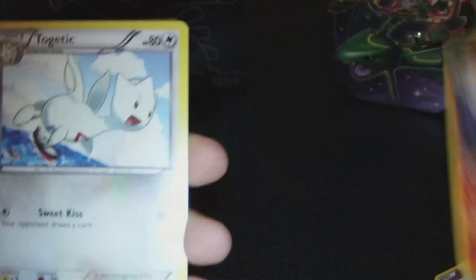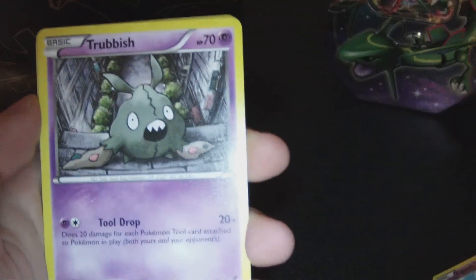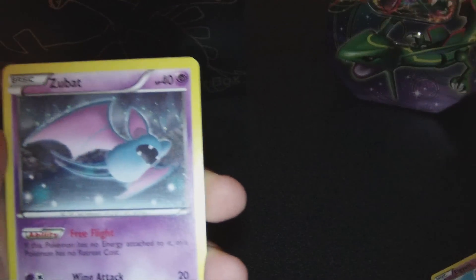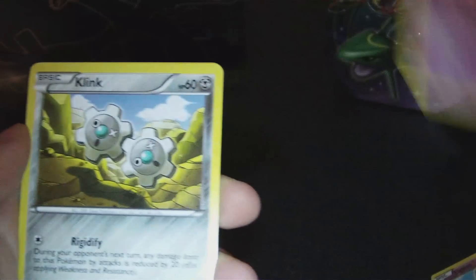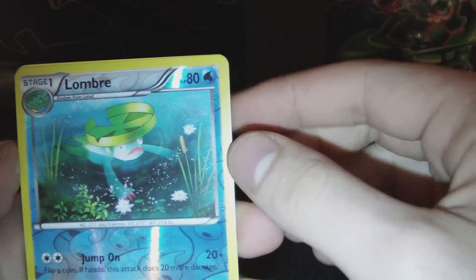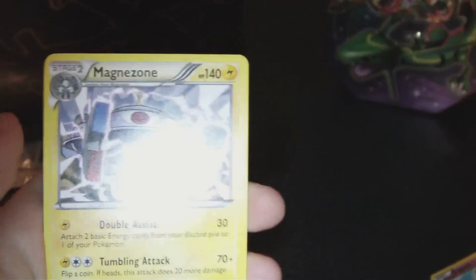Lampent. Togedemaru. Trubbish — hate this, shouldn't be alive. Rufflet, so I can put that nice Braviary in my deck. Combi — I hate that. I don't like a lot of the new ones. Zubat — also hate that. Clink. Clink looks better shiny because it's got the copper-y effect. Reverse Lumbrae. I like Ludicolo. Love me some Ludicolo. I'm in a rare Magnazone, so I'm actually now having a full Magnemite line in my deck.